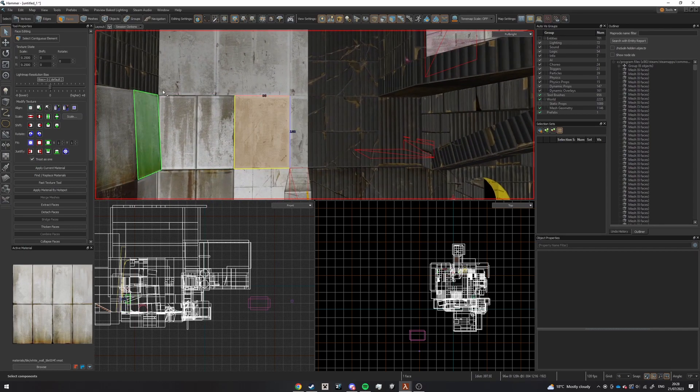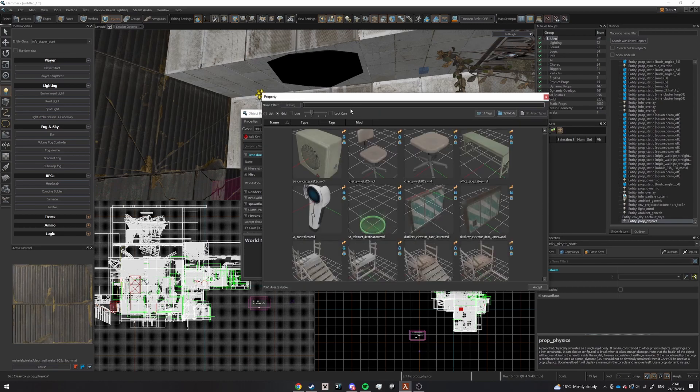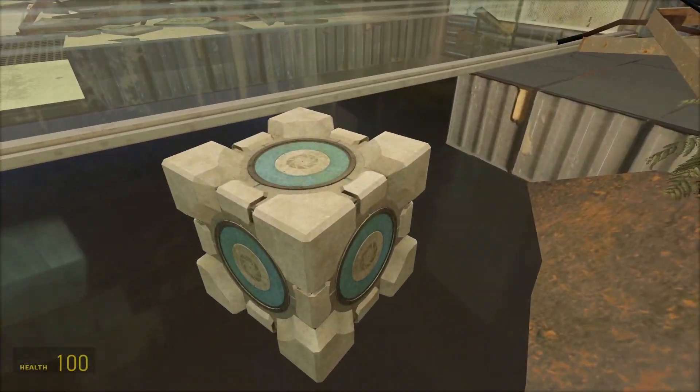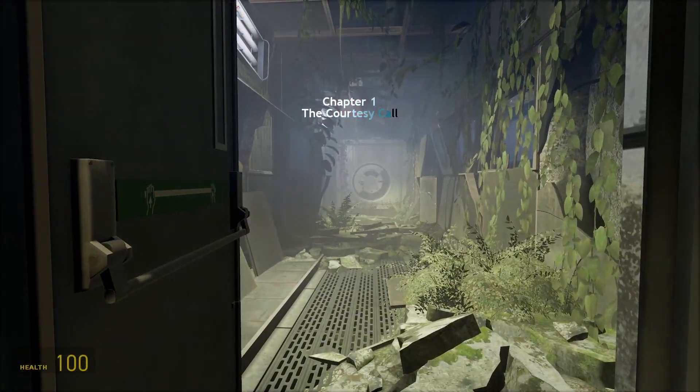Other issues include having to rework all the lights, reworking the fog, and removing any models or textures that Source 2 wasn't happy with. And of course, because Half-Life Alyx has no water, I had to swap all the water on the map to mud — just don't look too close at it and you'll have no idea. Then finally, I had to wait two centuries for it to render, and here's what it gave me.